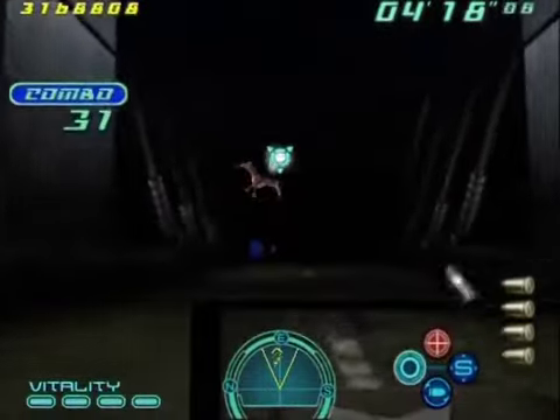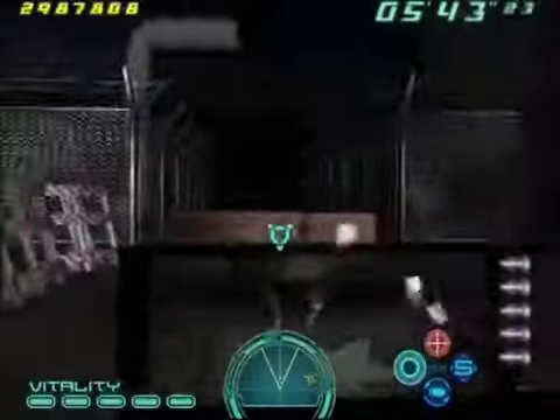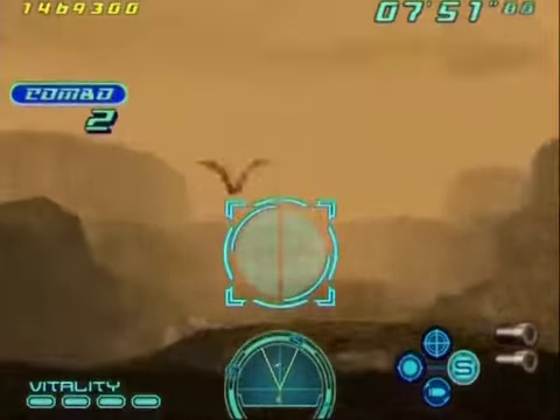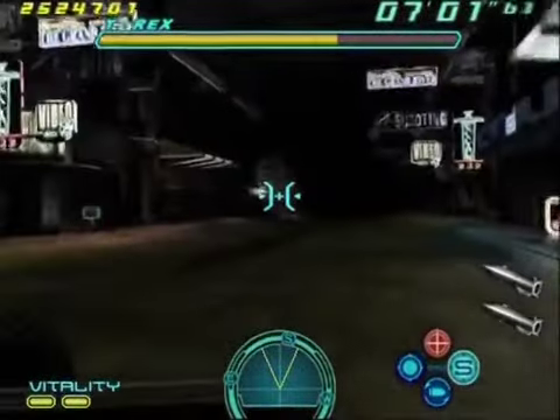The controls are pretty basic, with one stick to move and the other to aim. But things can become a bit tricky when trying to target airborne opponents and in a couple of other tight spots. Much better, then, to make use of the game's G-Con T-Lite gun compatibility. The gun's fun — we like the gun.